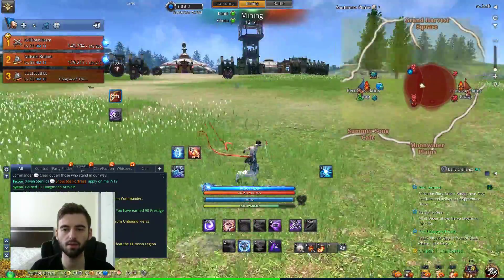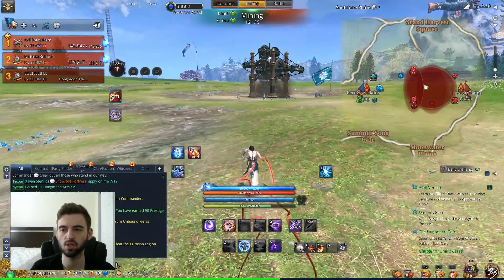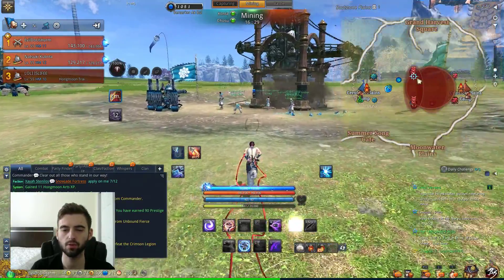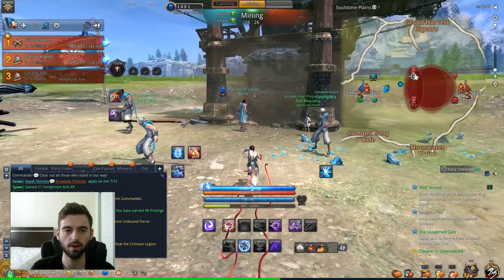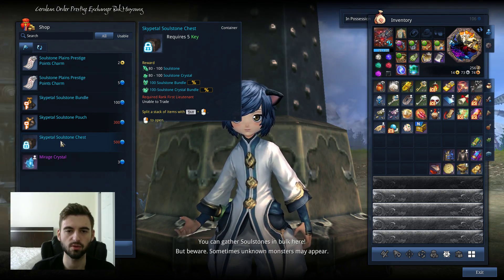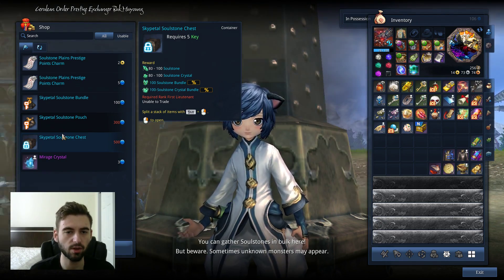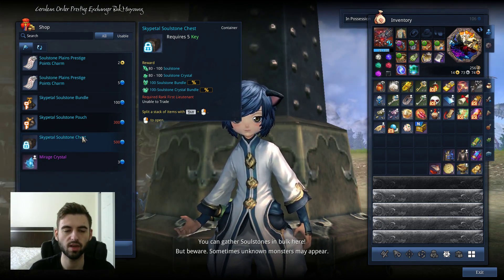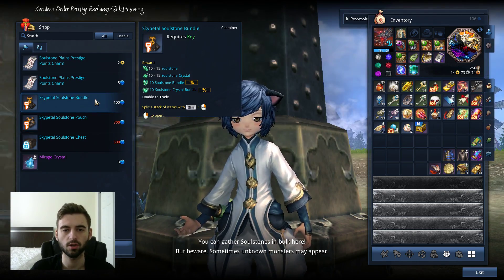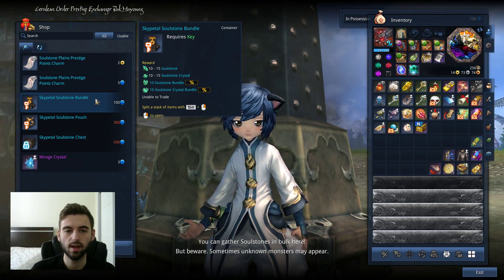Kill mobs in the area that have prestige icons above their head to get prestige points. When you get a certain number of prestige points, head over to the faction exchange merchants, which are located here — also located right here if your team has won the mining phase. What you're looking to exchange for are the sky pedal soul stone chests, which have 80 to 100 soul stones and 80 to 100 soul stone crystals, plus chances at 100 soul stone crystal bundles and 100 soul stone bundles — crazy amounts of stuff. You just need to pick up 500 points. Even the 100-point exchange isn't terrible — 10 to 15 soul stones at current prices is still about 5 to 7.5 gold.